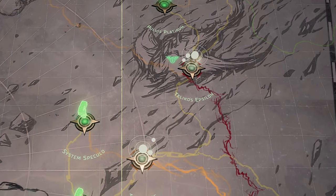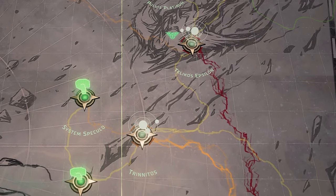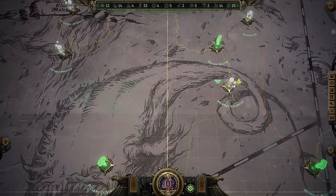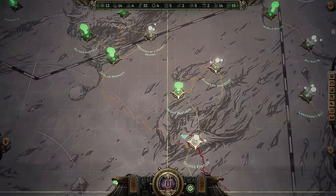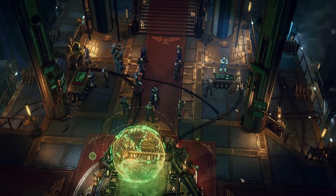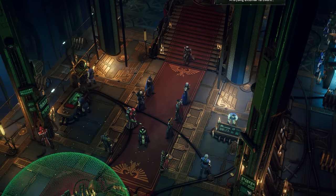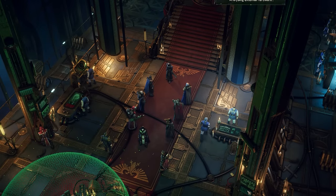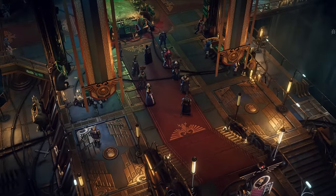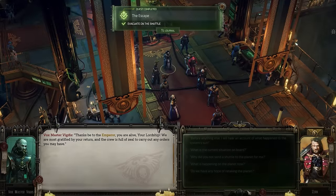The game takes place in the Coronas Expanse, an uncharted region at the very edge of human-controlled space, and all these little markers that you see are different systems with all their own little planets in them, so there's a lot of space to check out here. Like I mentioned, you get your own ship, and there's a lot to manage in that respect — it's not just your companions and your upper deck crew that you're looking after, you've got to look out for everybody on board your void ship, even the lower-level peasants.